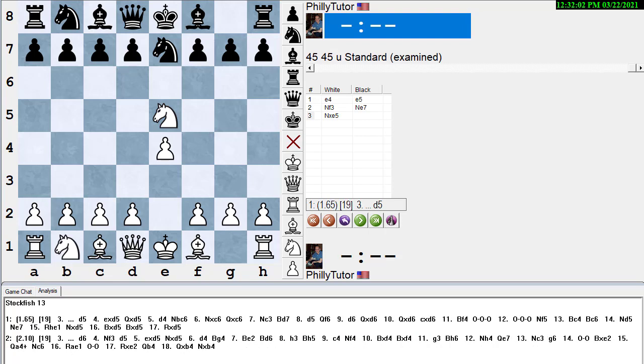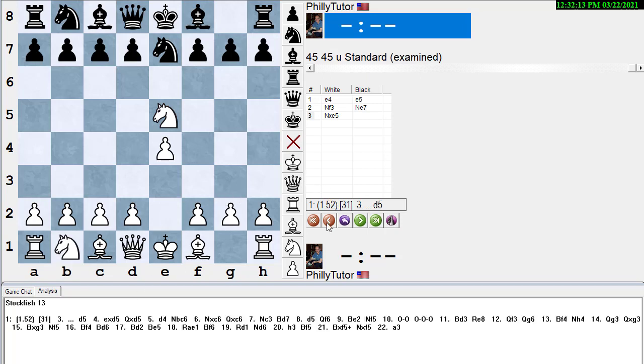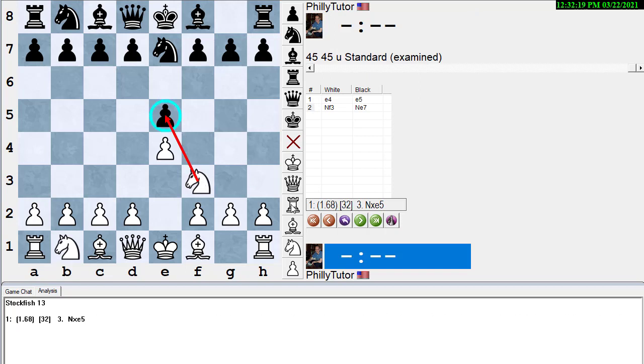Going to the best moves so it goes faster: 1.77, 1.62, 1.62, 1.64 — so white is up a little more than a pawn and a half by taking that pawn. That's winning material, which is what you're trying to do. If your opponent makes bad moves, you want to take advantage of them.